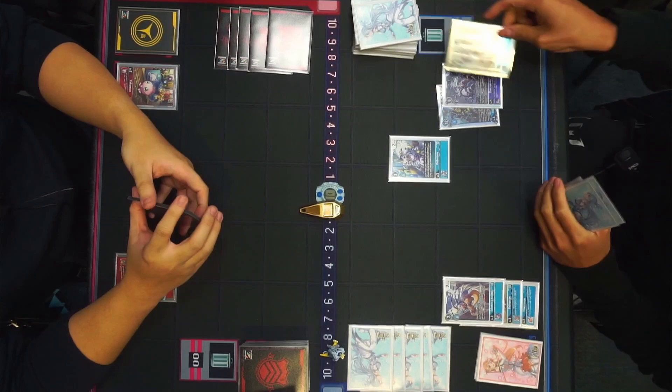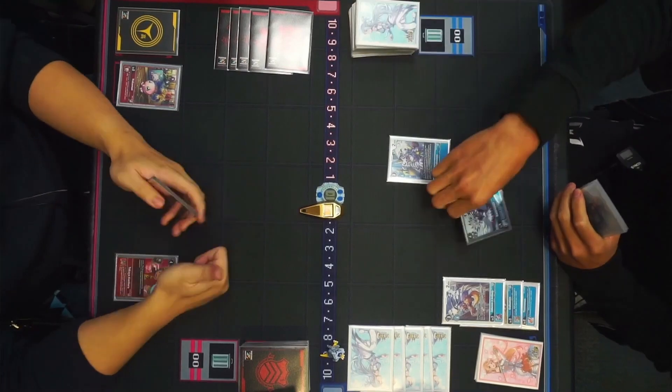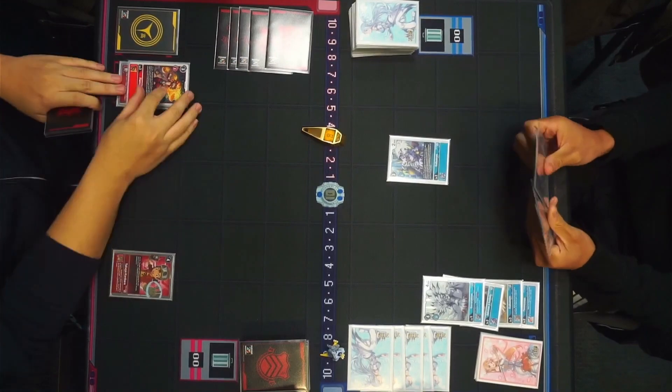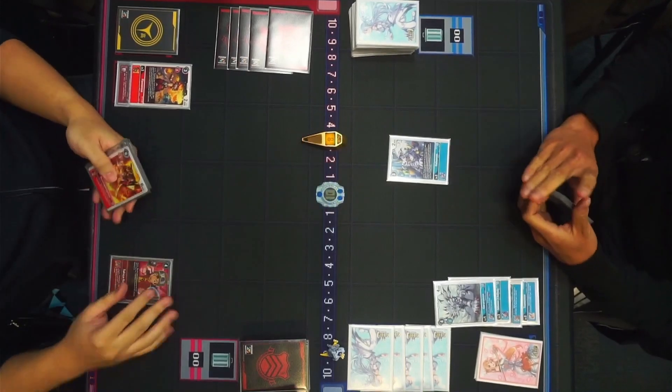I'm trying to build a line by going into Gabu Gabu X. I played a searcher Gabu to pick up what I'm assuming is a level four. Going into Gururu and then into him — that's memory to three, pretty good. Jorrell's gonna go into a rookie in the back.